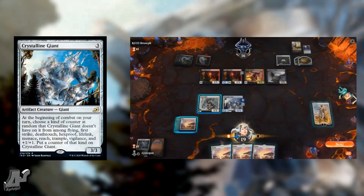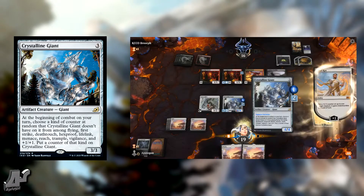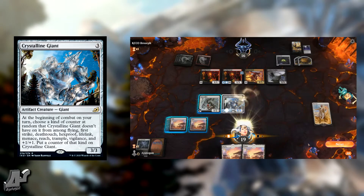What's up guys, StaceGone, and we are back with another card of the day. Today we have our colorless card, Crystalline Giant — a 3 mana artifact creature giant, 3/3.